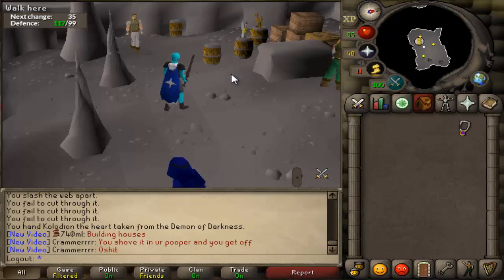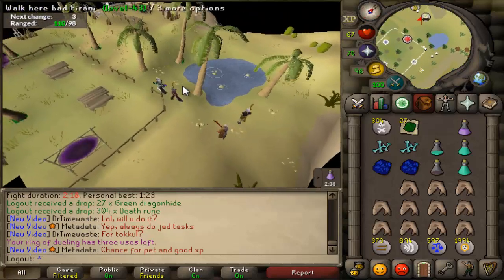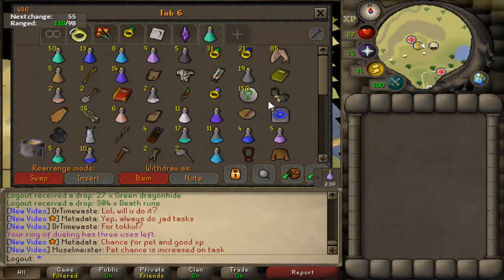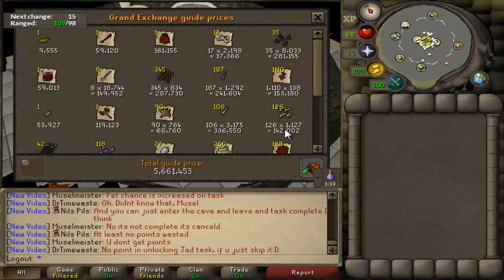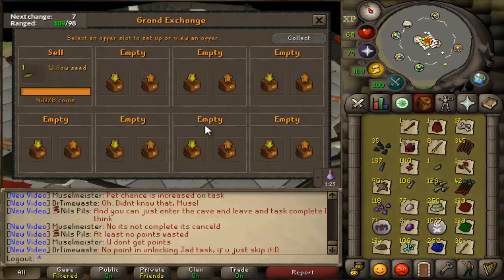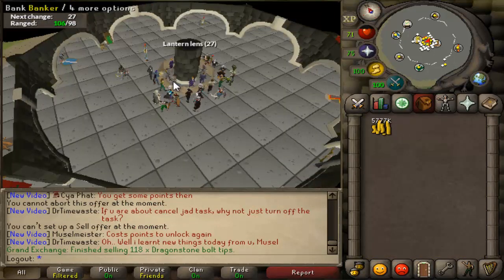And there we go — 200 Vorkath kill count, which means I have 50 kills banked. Let me grab all the loot from 50 kills and see how much we have. That's not all profit since I've spent money on potions, food, blowpipe scales, and adamant darts. First inventory of loot: 5.6 mil — pretty good. After selling everything off, I'm looking at about 5.7 mil in loot from 50 Vorkath kills.